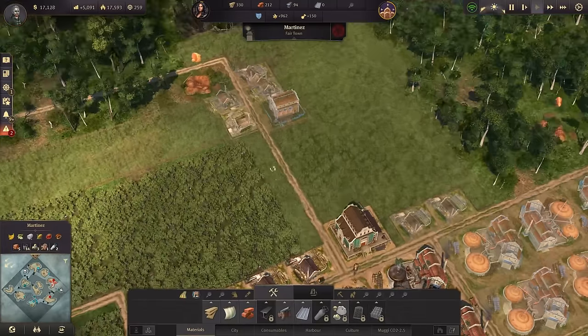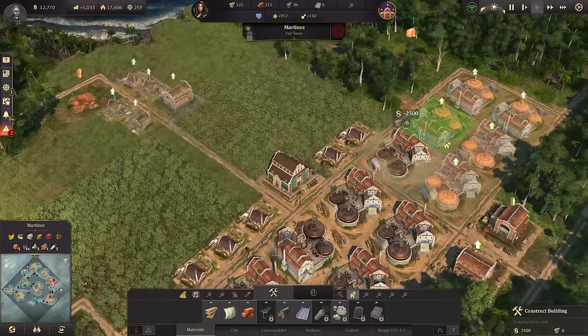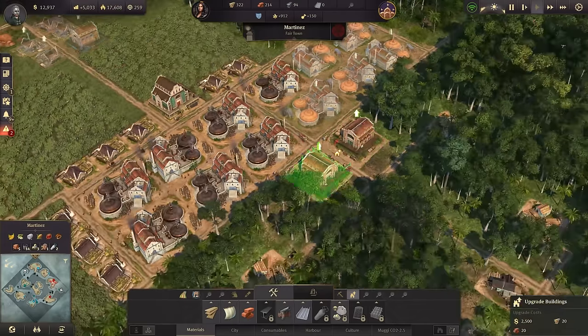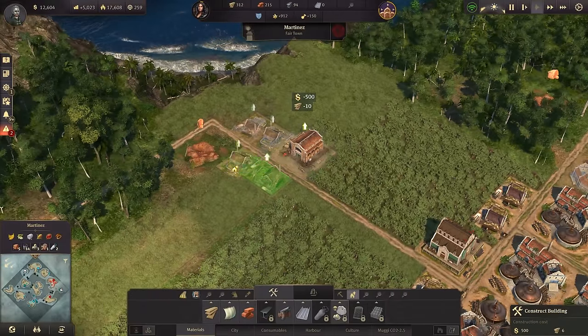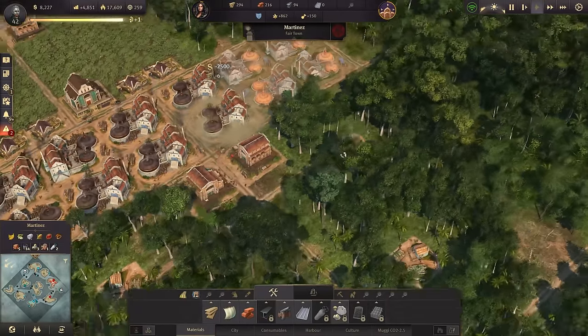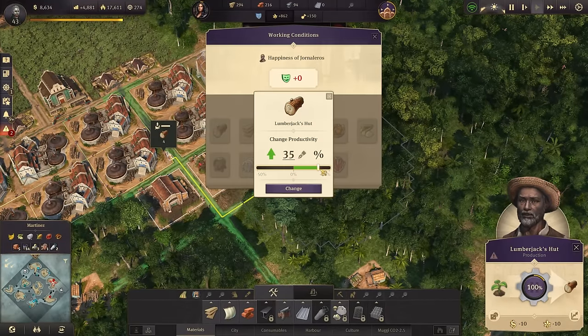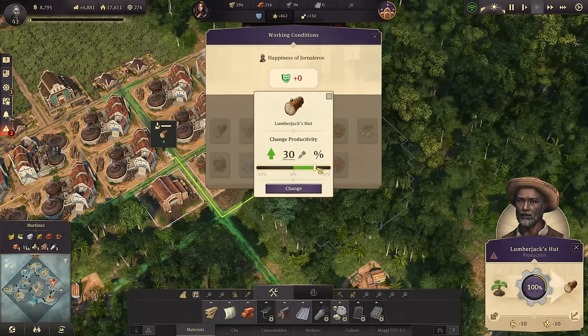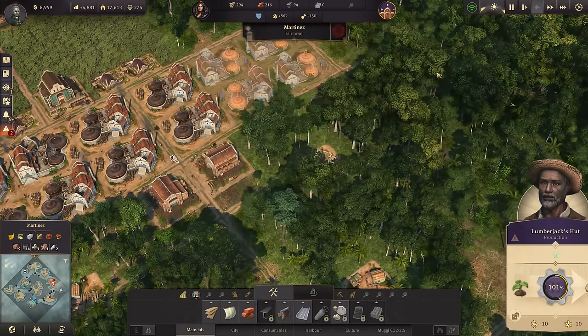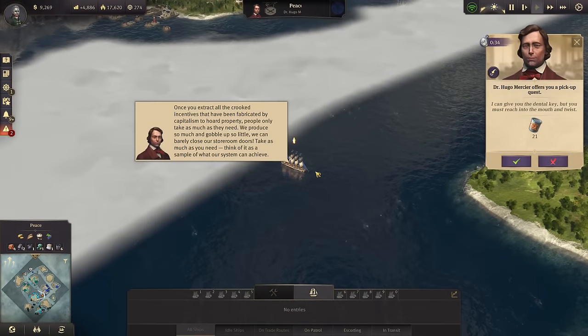That would be six more sugarcane plantations - let's go ahead with two, leading to another rum distillery. Probably also two more in that area plus another rum distillery. I could also think about boosting my lumberjack huts just a tiny bit. Look at that - we can boost it up to 30 percent without losing any happiness, so I'm of course doing this.